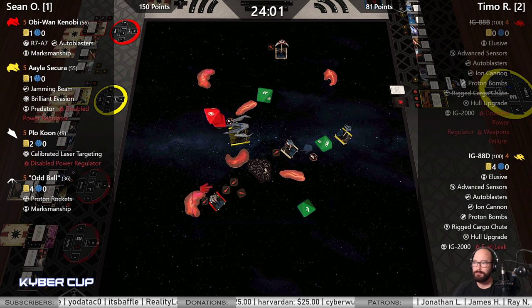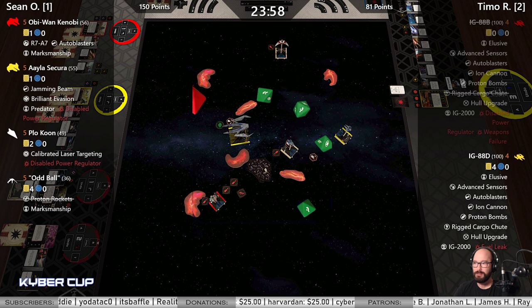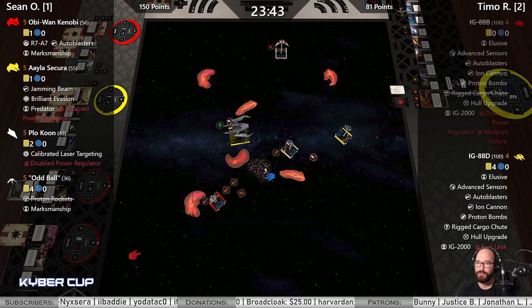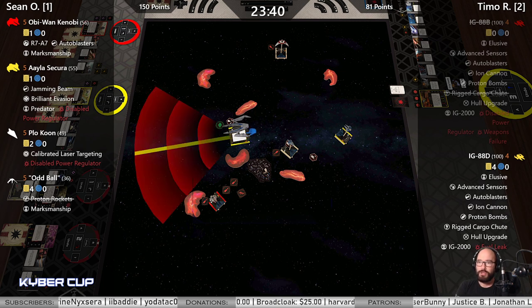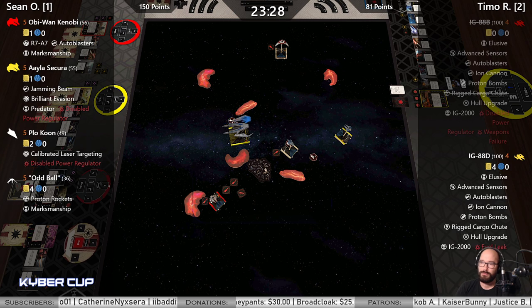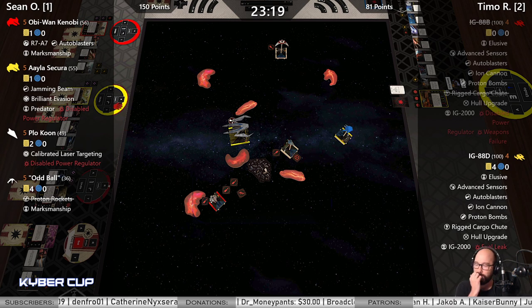Does Oddball have a shot into Yellow, into B? I think so — one hit, five dice range three obstructed. Spends all of his calculates just to flex. No shots from D. Plo takes an ion from Power Regulator and is gonna end up on that gas cloud.